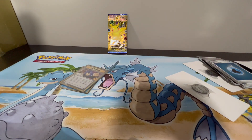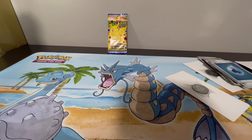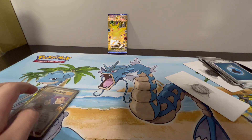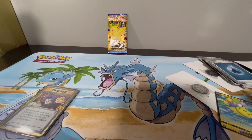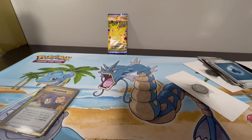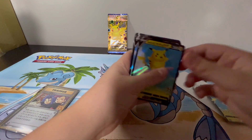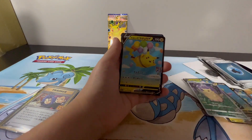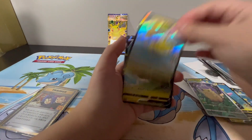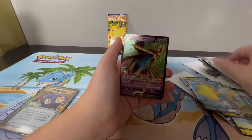I mean, it's solid. Guys, imagine that sealed pack has the gold Mew in it — I don't like to imagine stuff like that though. We got a lot of Pikachu Vs and two VMAXs from 15 packs — looks like more than 10 hits. Flying Pikachu V, Pikachu V, Surfing Pikachu V, Flying Pikachu V, Full Art Pikachu, Flying Pikachu V, Pikachu V, Surfing Pikachu VMAX — this is actually a V.